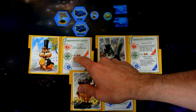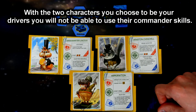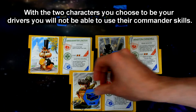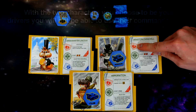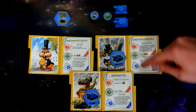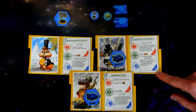Some commander skills have a cost in acorns that you'll have to spend to activate that particular skill. The other two characters will be the drivers of the tanks. Players will take tokens and place them on those characters to represent which tank they're driving. Each character has their health, the range they can make attacks with, and their basic movement value. Each driver also has a special driver skill that can be used once per game.